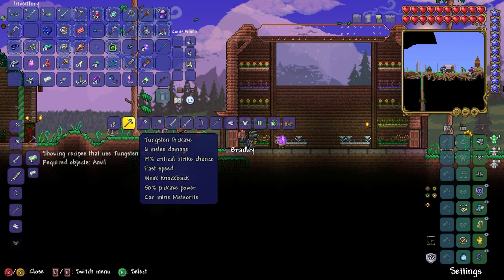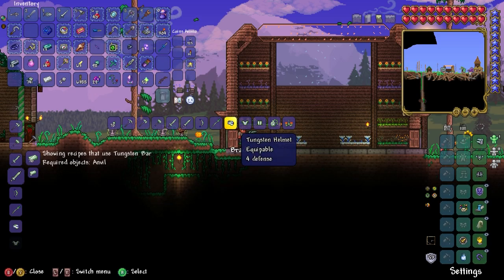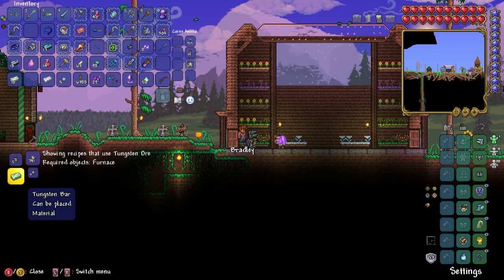Tungsten can make tungsten bullets, pickaxe, other weapons and armor items. You can find tungsten by mining. This is a bar of tungsten that can craft those items. If we go to the ore, you can just make bricks and bars. That's all.